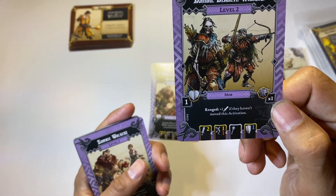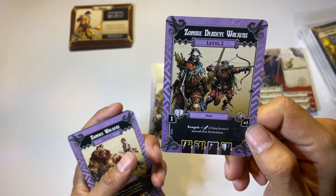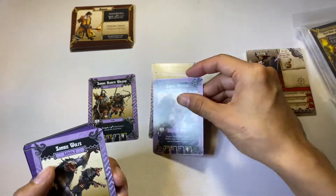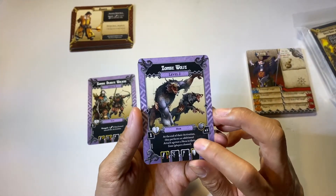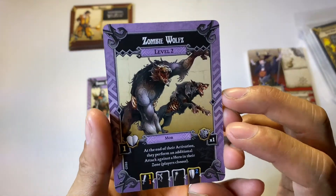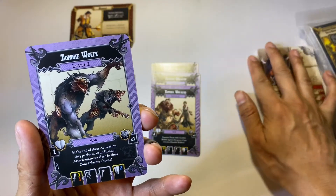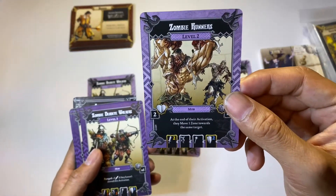The Dead Eye Walker has Range plus one Sword if they haven't moved this activation — pretty nice. We also have more Zombie Walkers, Zombie Wolves from the Wolfsburg expansion, and Zombie Runners from the base game. Good to have more Zombie Wolves from the Wolfsburg expansion in the mix.